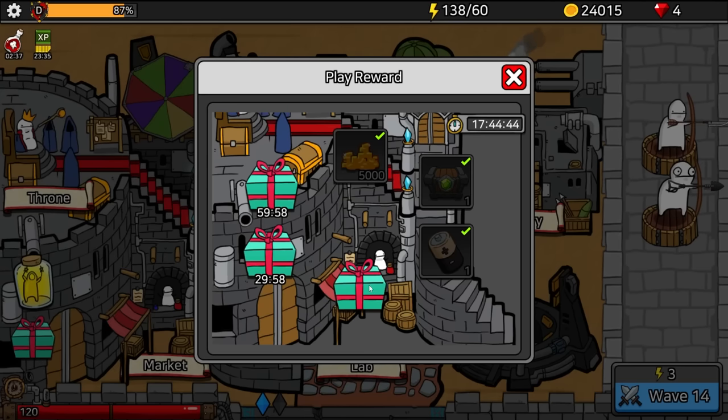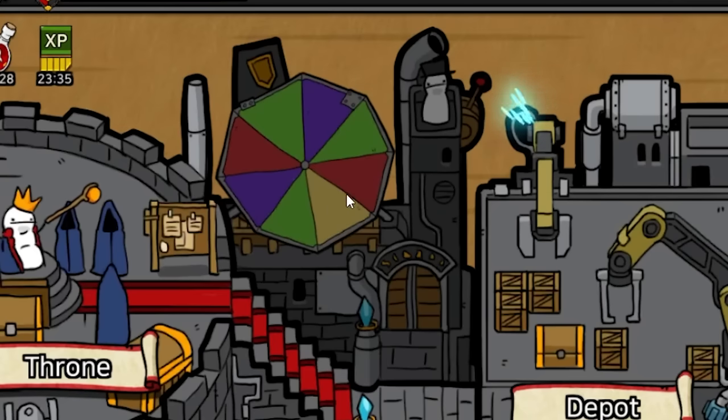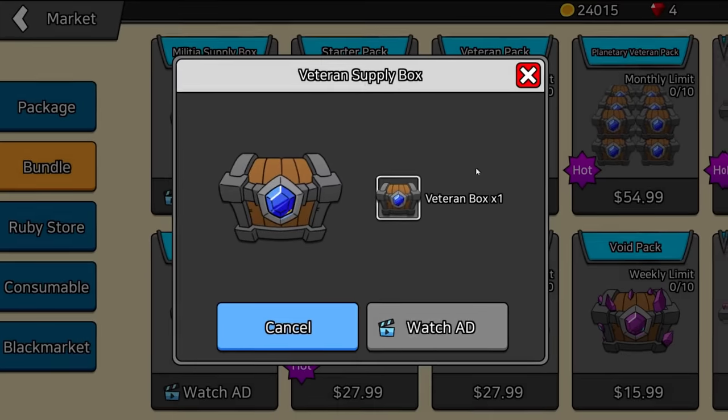In one second we can open a new present. What did we get — a ticket? Used to spin roulette. How do we use that? This looks like a spinner thing here, but I don't think I've unlocked it. If I watch an ad I can get this veteran supply box, so I'm going to do that. Let's use my battery and open up the gold ore, and now let's open the veteran box.